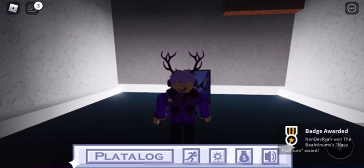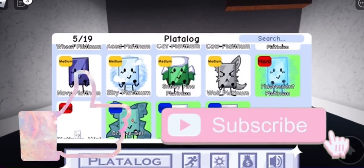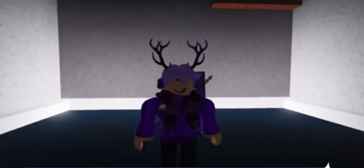You just need to look for the sign at spawn. As soon as you spawn, you should see it on a little wall at spawn, so it's that quick and easy to get. Thank you so much for watching. Alright, see ya!